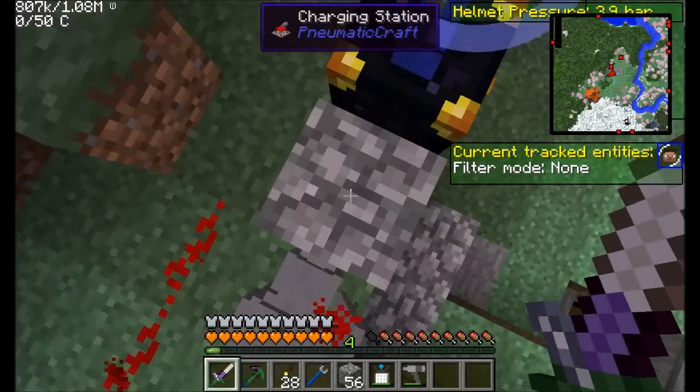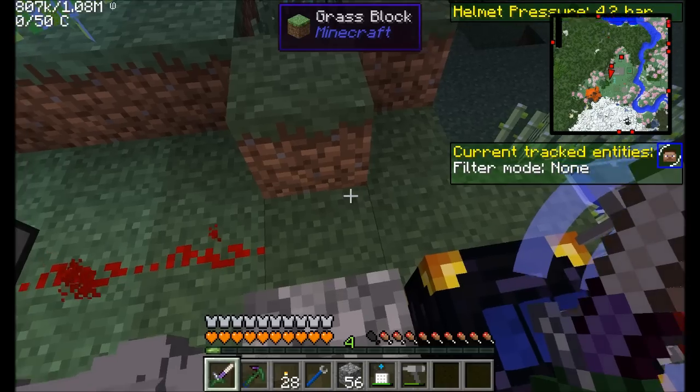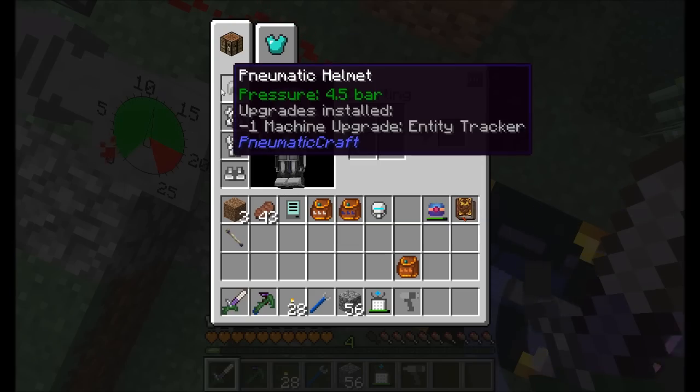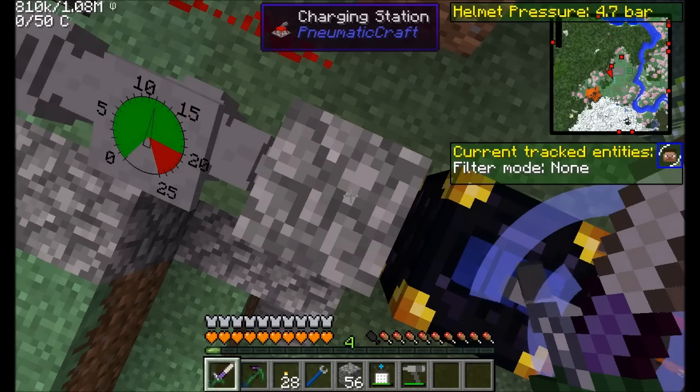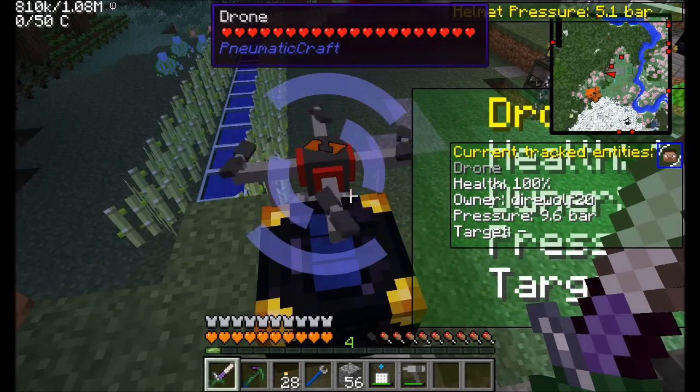When a bit of growth occurs, you can see the dig command floating over, then it goes to pickup and then item export. So you can see exactly what the drone's doing, what it's thinking about and how it's working — a good way to keep track of what this drone is currently doing. And if I stand on this charging station, it fills up my helmet pressure just by standing on it. So that's drones — we'll definitely be using them for a few things. They're pretty useful.